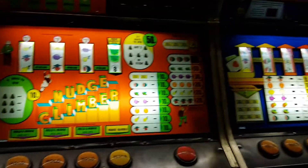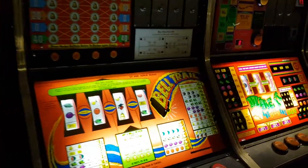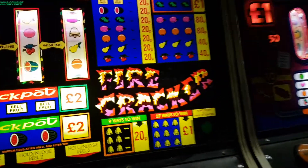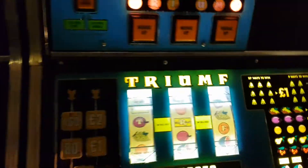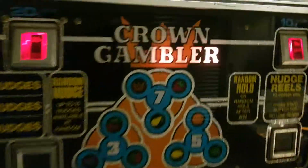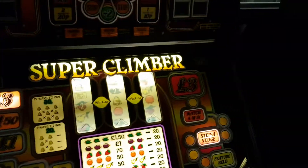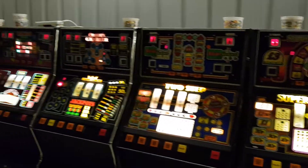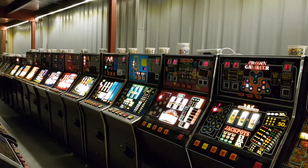So there you go: Nudge Climber, 21, Bell Trail, Double It, Firecracker, Tuppenny, Fiesta, Mad Hatter, Oranges and Lemons, Triumph, Bingo Fruit, Crown Gambler, Two-Step and Super Climber. There you go — look at that. Proper show-off, isn't it!